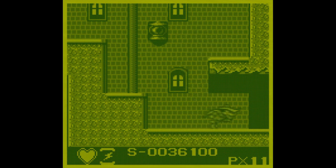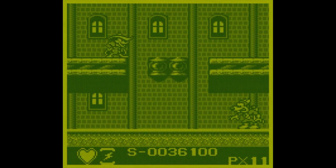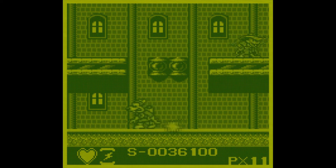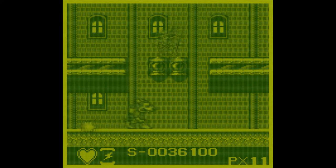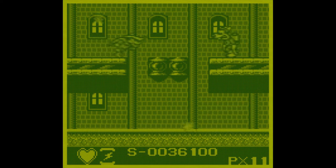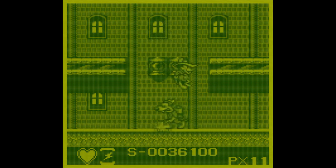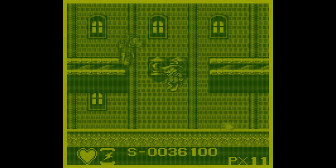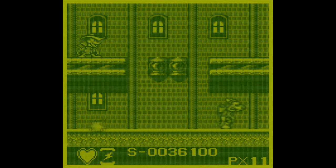Time for the Megavolt boss battle. He starts off by sending an electrical current bouncing back and forth on the floor, so generally you have to stay off the floor. Then he just walks back and forth and launches more electric volts at you. It's a great battle - he even points to where he shoots.